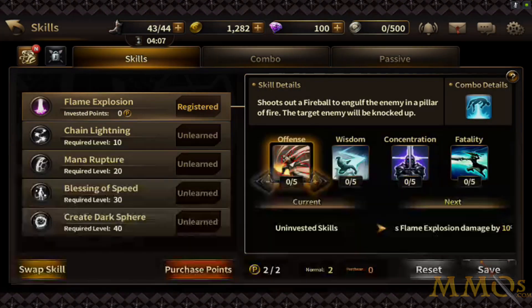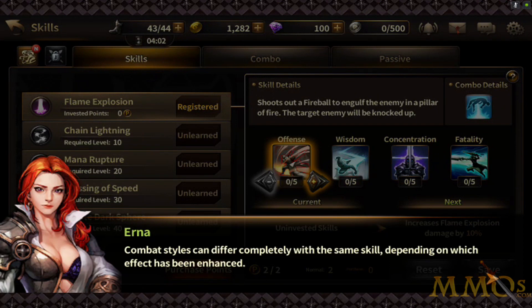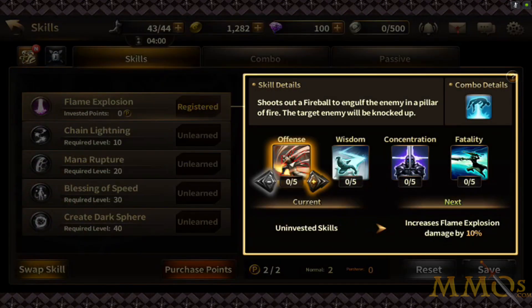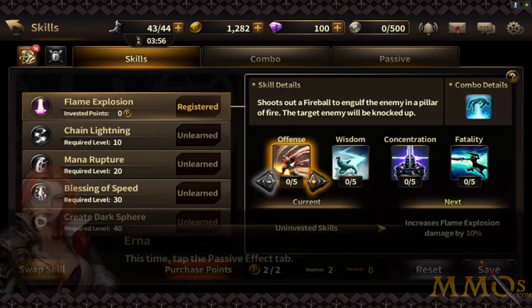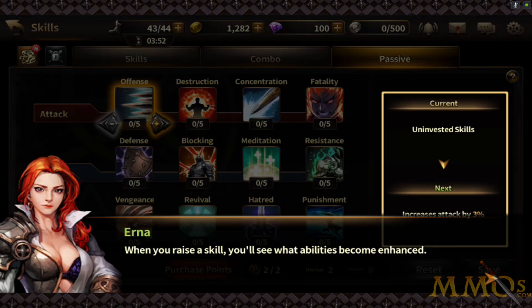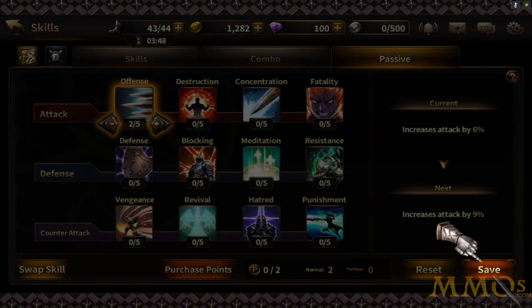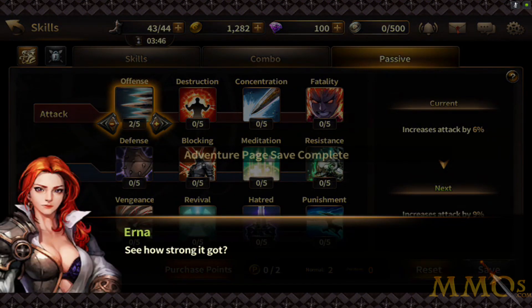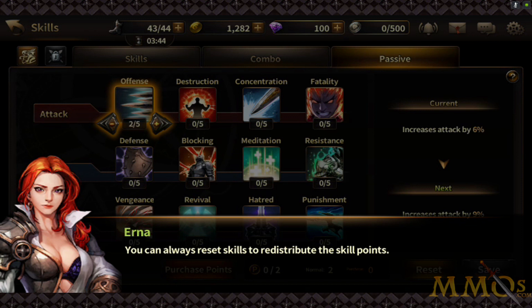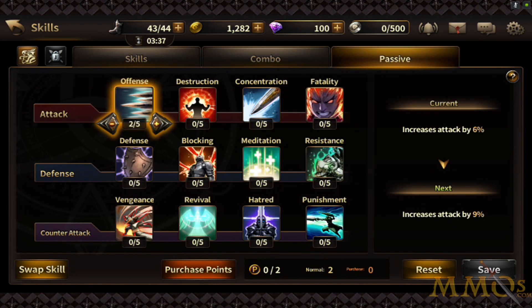We got a skill to level up. Use the skill points gained upon leveling up to enhance your skills — you can upgrade every skill by upping offense, wisdom, concentration, and so forth. Go to passive this time, up our offense. Adventure page completed — you can adjust skill points at will, which is nice. I hate when games restrict your ability to recustomize.